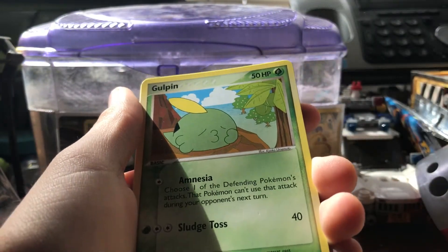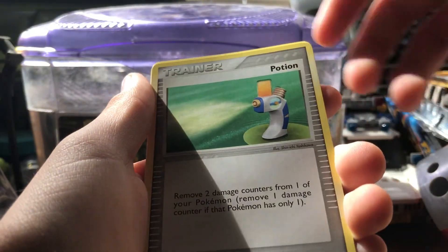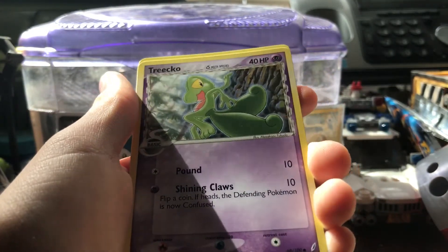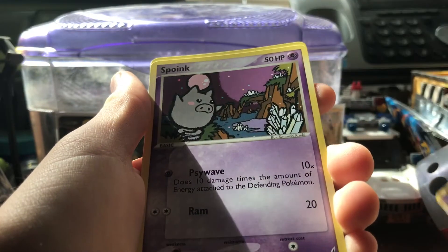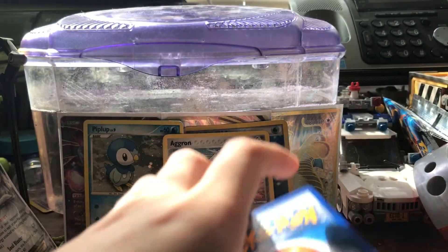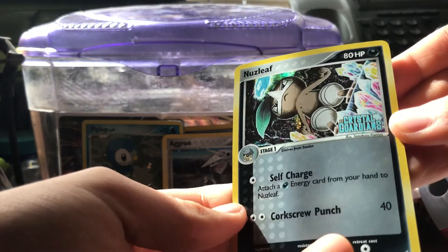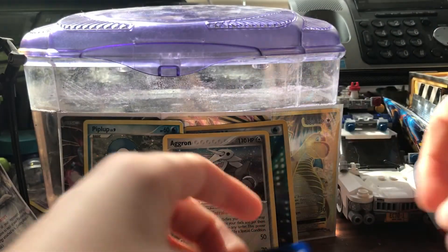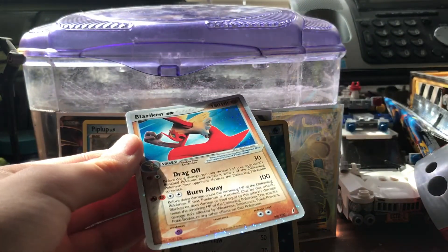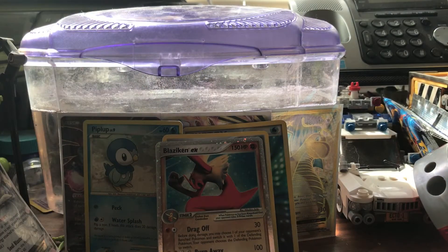Wartortle. Gulpin. Wingull - that's actually a pretty nice art. Potion. Oh yeah, I forgot about the Delta Species - look at that. Trico. Spoink. Gotad - actually that's nice. Our reverse - oh, look at those reverse patterns. EX Crystal Guardians. Nice. And a rare - oh my gosh. Whoa! Blaziken EX. Okay, that was cool.